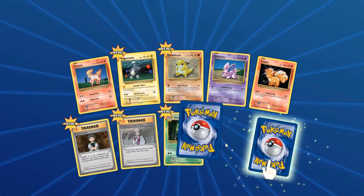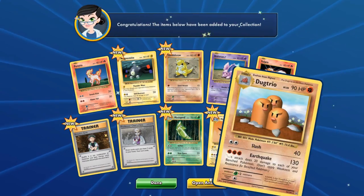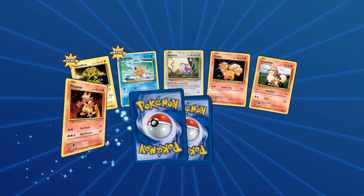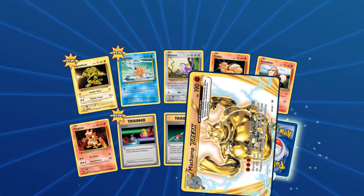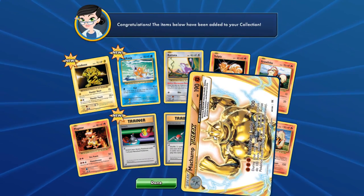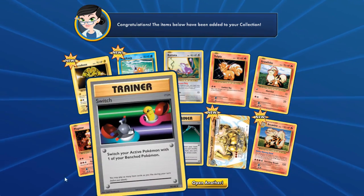Brock, Professor Oak — Magnemite and Dugtrio. That still makes up for the Charizard; it's still a beautiful card. Another two — we just pulled a Machamp Break and Arcanine. At least we have the evolution chain now, but that Machamp Break is a beautiful thing.